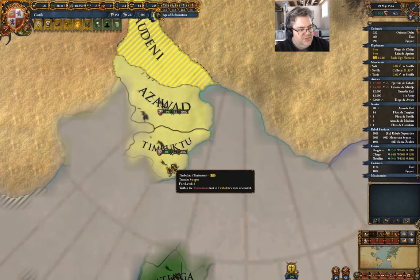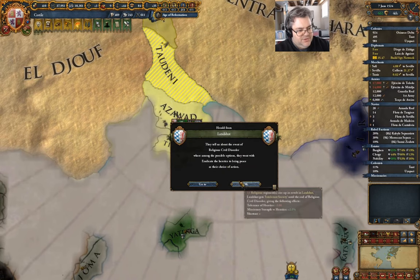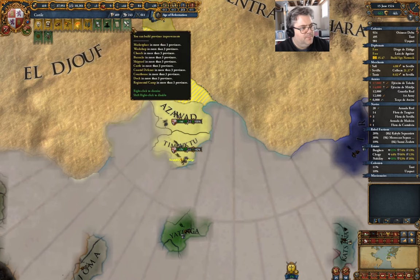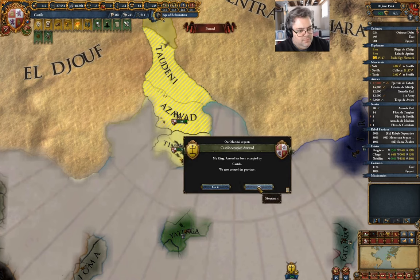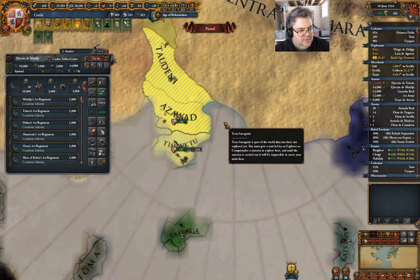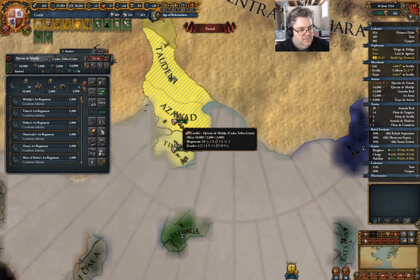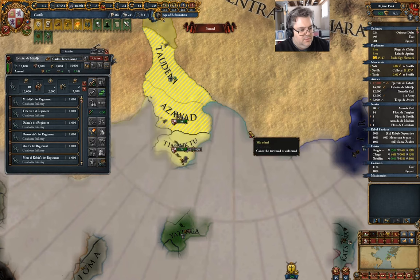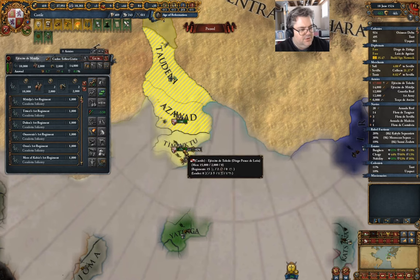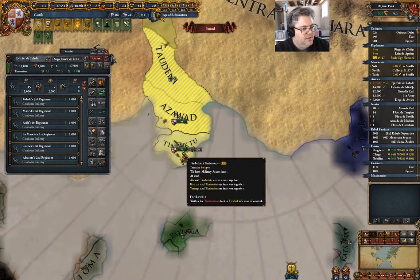Now we're sieging Timbuktu itself. That's the loan I knew was going to have to happen. I'm going to need a conquistador — I can't go there without one.